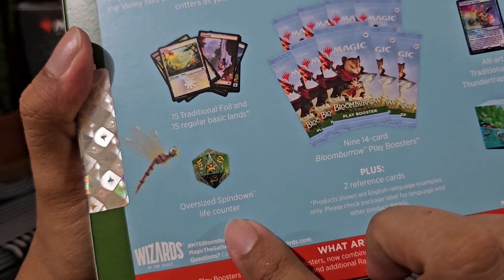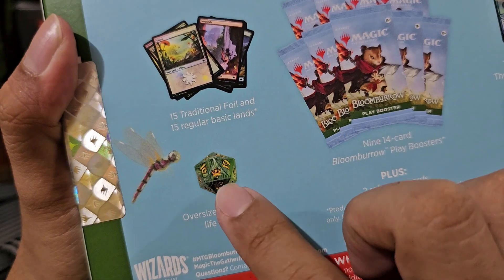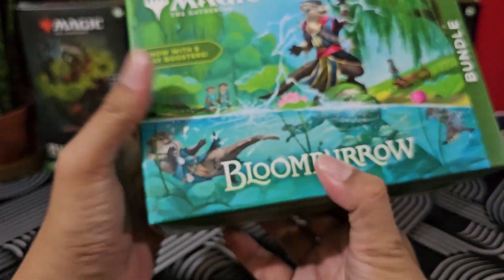We are going to get the alternate art traditional foil of Thundertrap Trainer — it's an Otter Wizard. We also have the Bloom Barrow card box plus two reference cards. Last but not the least, we have the oversized Spin Down life counter. Ang ganda ng design — look at that, it's green and gold. Tara, buksan na natin tong Bloom Barrow bundle!